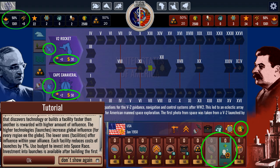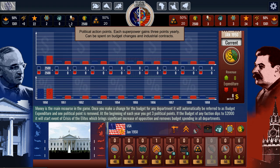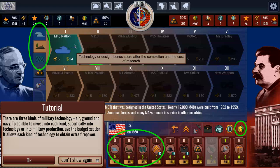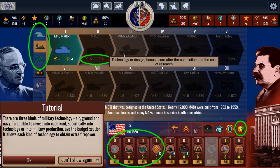We also have space technologies we need. Let's look at the budget. You can see your global influence — as time goes on all this stuff will change when it comes to budget and spending. We get three political points, and we already used one. There's the space stuff I need right there. I'm going to increase space technologies by one. The space race increases global or alliance influence — a faction that discovers technology or builds a facility faster is rewarded with higher influence. You can also spend action points on military technologies.